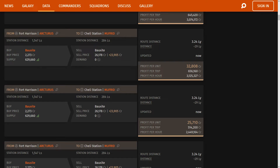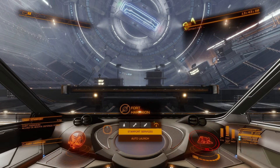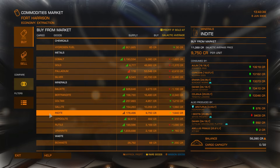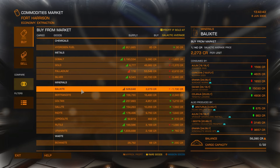Copy the details for these target systems and stations, and be sure to bookmark this webpage because you will come back again. Let's get back to the game and go to that first system to buy the trading goods. Once you're there, go to the commodities market and fill your ship with the commodity shown on Inara, then haul it all the way over to the target system to sell the goods.